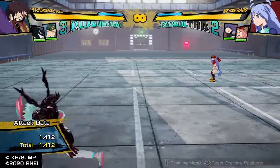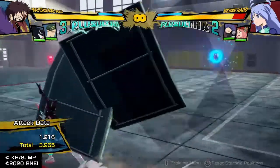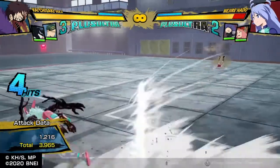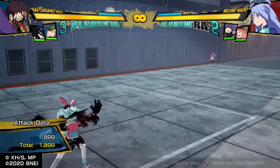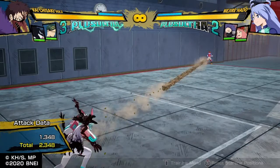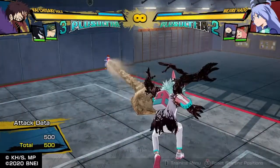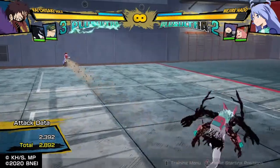Besides that, his projectiles aren't really even that good. Projectiles, to make a zoner threatening, have to cover a certain amount of space and area to make your opponent dance. His Quirk 1 can kinda manage this, but it is so thin and so short that it won't actually make anyone feel threatened, because you can just typically dash around it. If you're smart enough, you can actually just get around it easily, making it not as threatening. Also, it has a decent bit of startup, so you can get clobbered out of this.